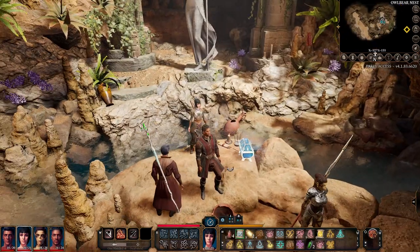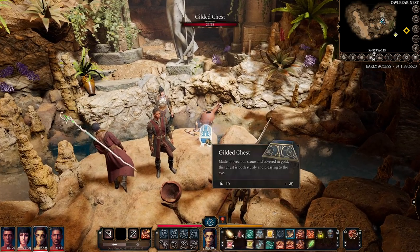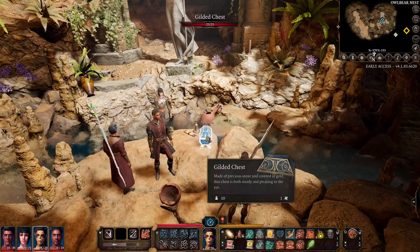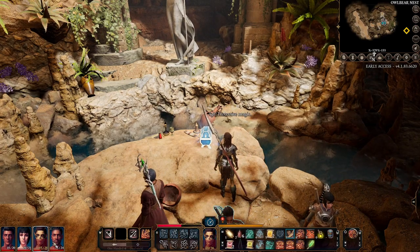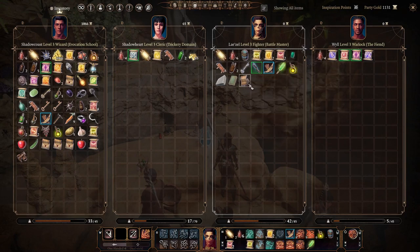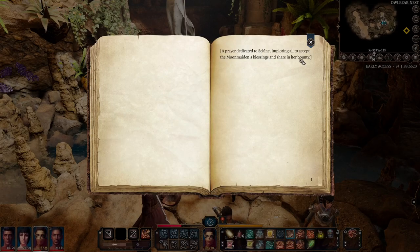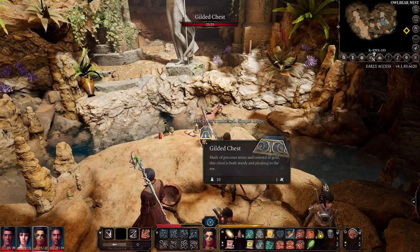Here's the deal: if we try to open this chest just as is, we're going to take damage — 13 damage, that hurt. Now, as long as it's not Shadowheart, if I open this up and read the Salud Night Prayer Sheet, the chest's unlocked.